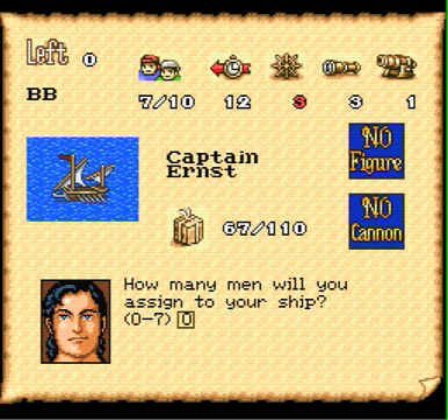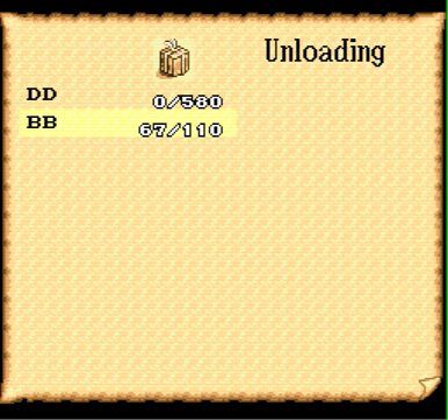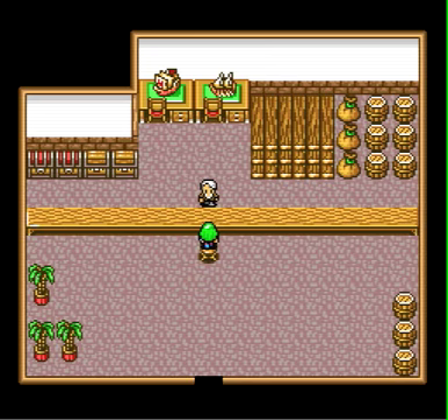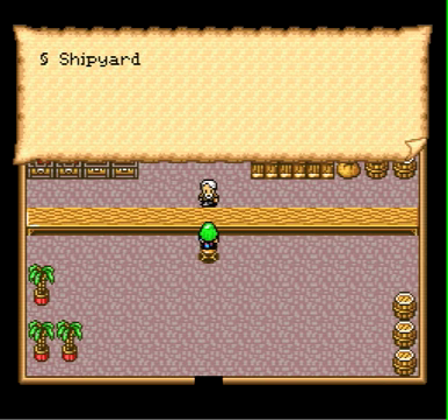First thing is transfer some crew. Every little bit helps early on in the game. You may think, oh, that's only seven guys, it won't make that much of a difference. But when you don't have a whole lot of money early on, every little bit helps. We're also going to transfer our cargo because we want to make sure that we don't have to spend as much on food and water. So now we want to sell our old ship because we don't need it anymore. It served us well, but it's time to move on to bigger ships.